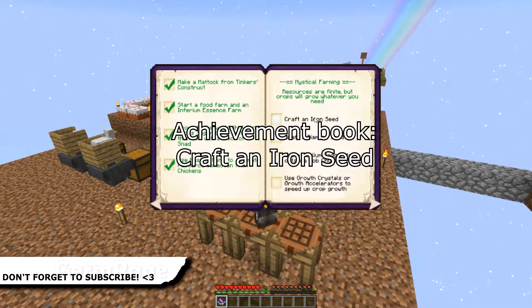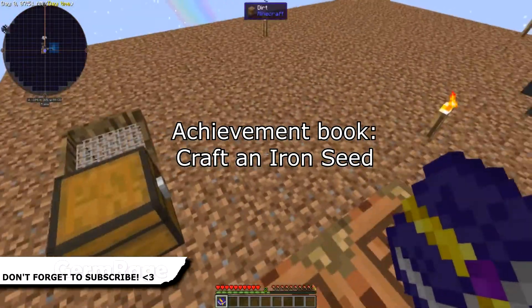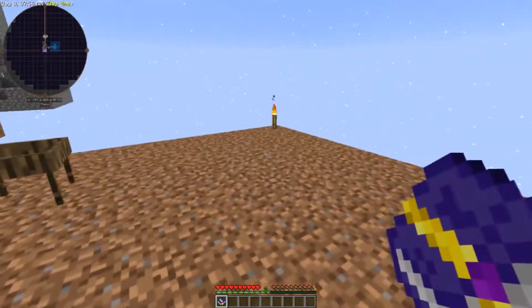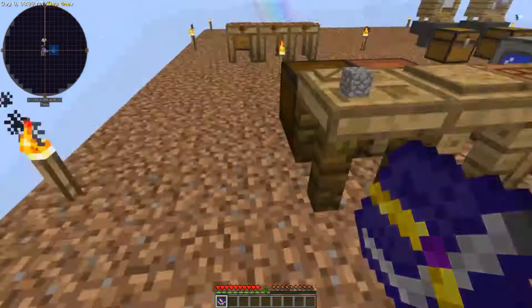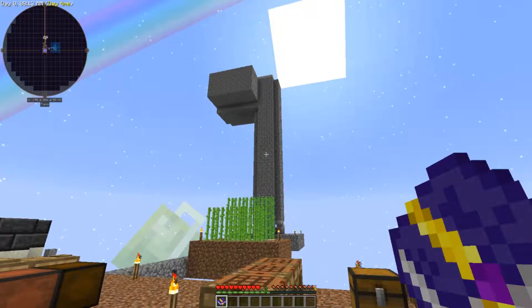Right YouTube, craft an Iron Seed. This is a bit more involved but there is an easier way to do this and a more difficult way depending on what you want to do. The easiest way is to use the Inferium Essence you're getting from your mob grinder, but you could go through the whole setup of creating a farming station to grind loads of Inferium for you as well. I prefer the mob grinder because you get the loot as a side effect.